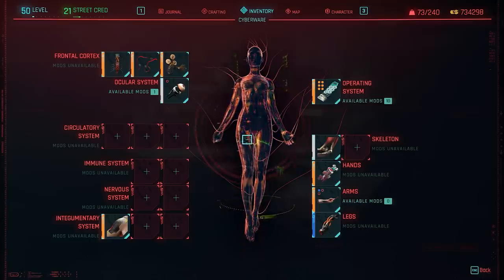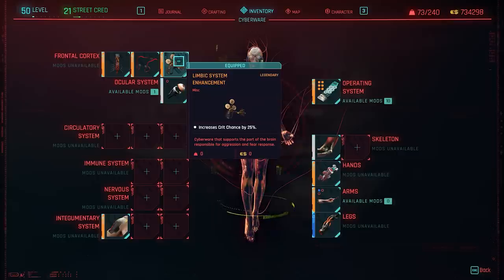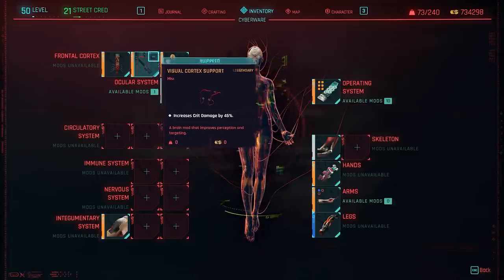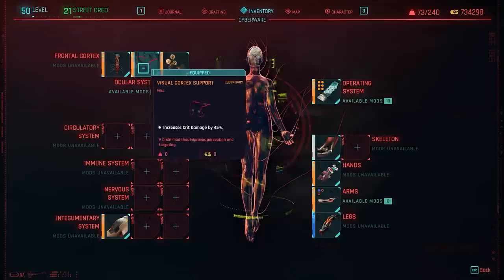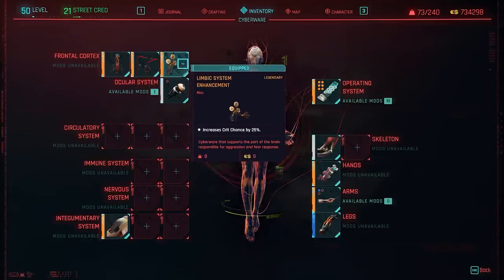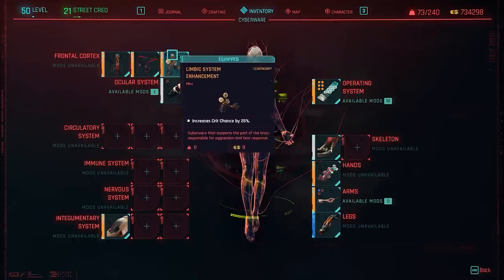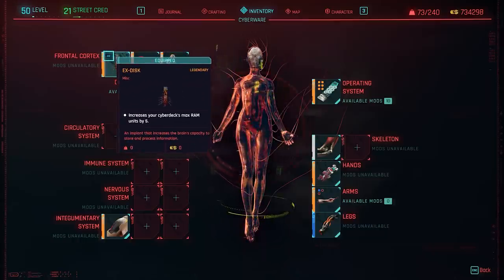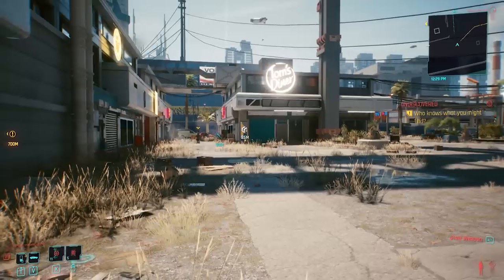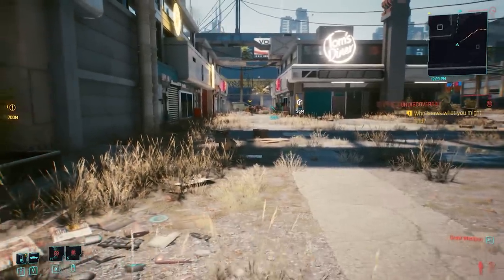For Cyberware, the most important ones are at the top: Visual Cortex for 45% critical damage — only available with 20 points in Intelligence — and the Limbic System for 25% critical chance, also requiring 20 Intelligence. I'd also recommend X-Disc because it increases your Cyberdeck's max RAM by 5%, giving you a really huge amount of RAM to work with.